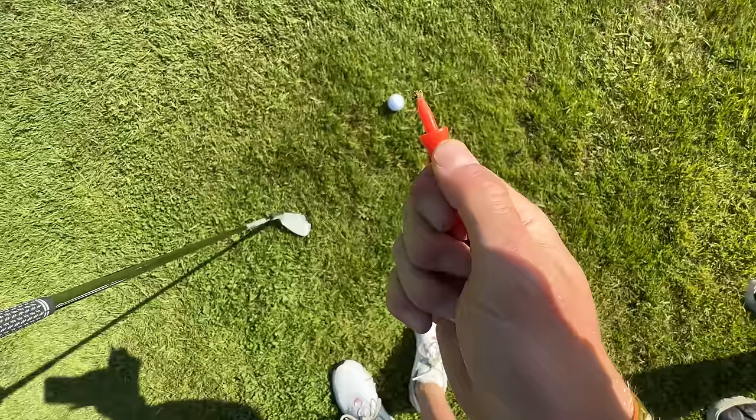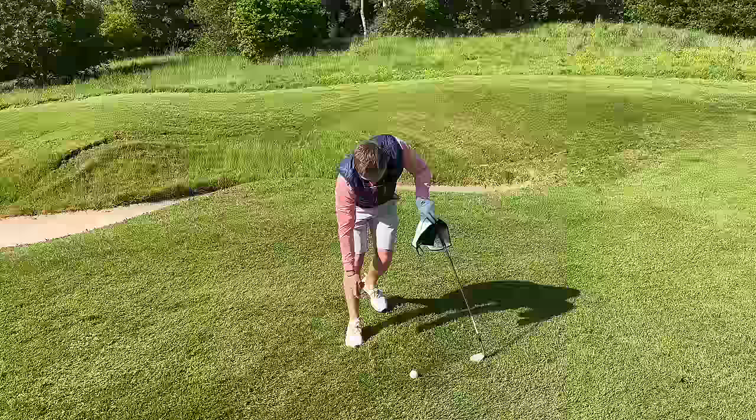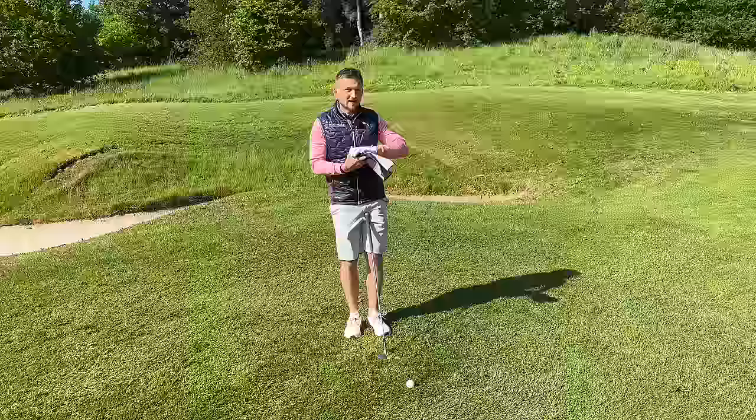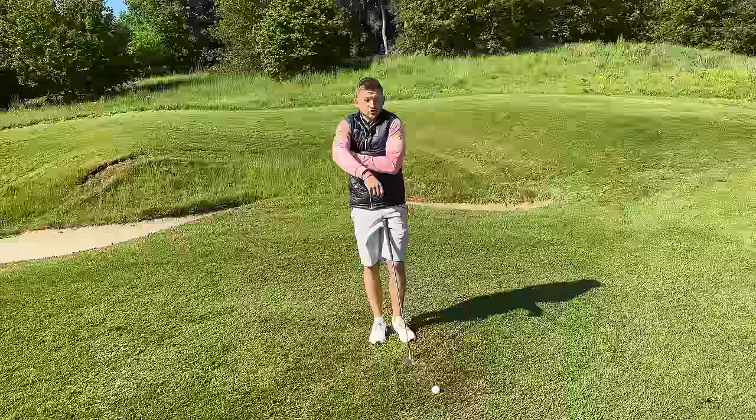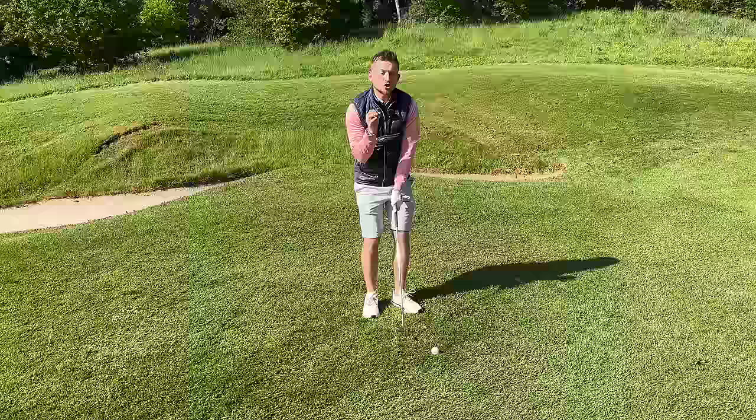Next up, have a look at this from the player cam perspective. Just scratch a little line into the turf so you've got a line to focus on. That's your way of practicing low point without having to hit loads of balls. If you're at the range and there's a white mark on the range mat, use something like that. Get yourself set up with the towel, get that line towards the back half of your stance, weight on your left hand side. Get used to contacting the ground in the same place every single time.